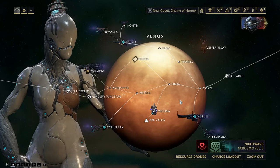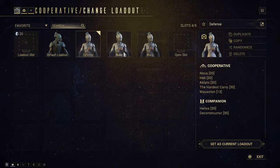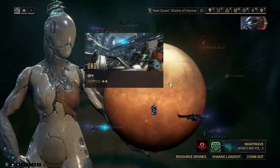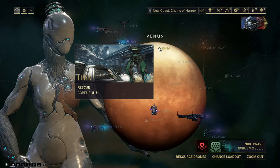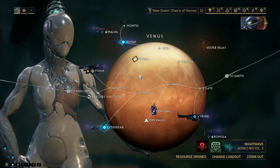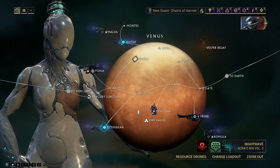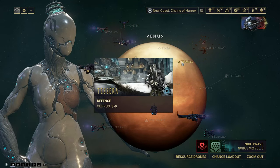My second tip is to use specialized frames so you can complete each mission quickly. You can make builds and put them on your loadouts so you can quickly swap between them in the navigation screen. You need different frames for each mission type. For missions like rescue, capture, or sabotage where you don't have to engage enemies, you want a frame that can run through fast. Nova is also one of the best for defense missions because she can speed up enemies.